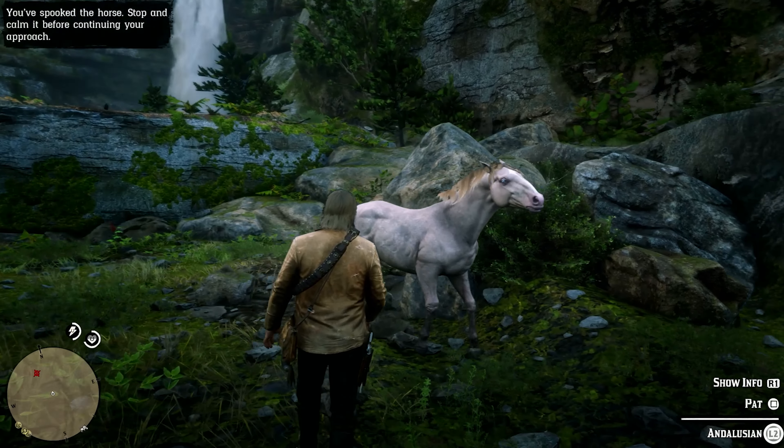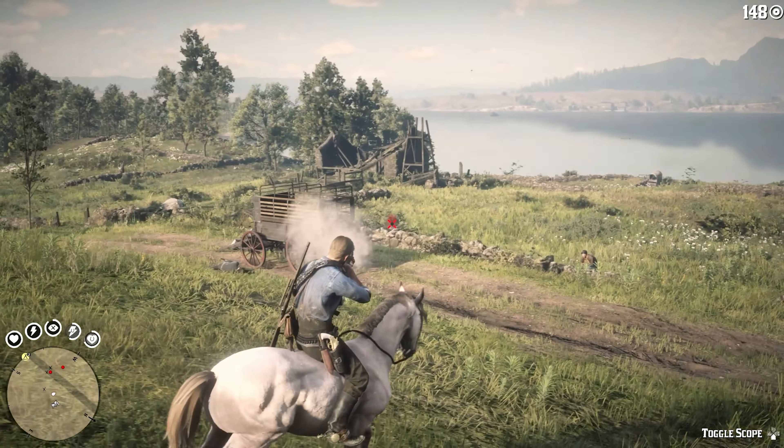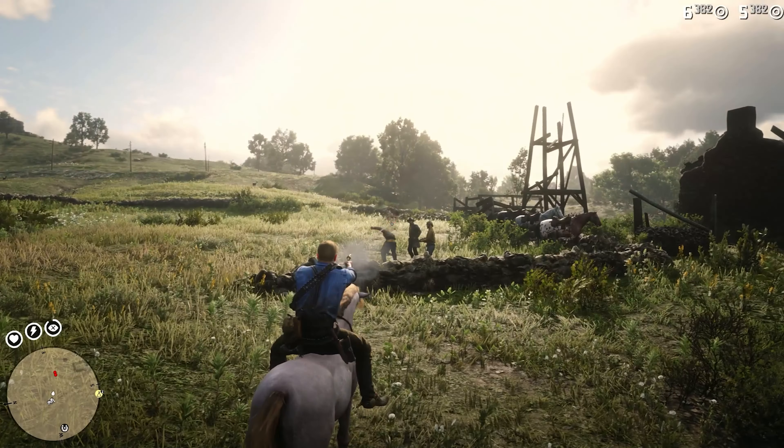The Perlino Andalusian is a solid tank of a horse that you can tame for free early on in chapter 2. My name is Jono and today I will show you where you can find it and give you an overview of the horse.